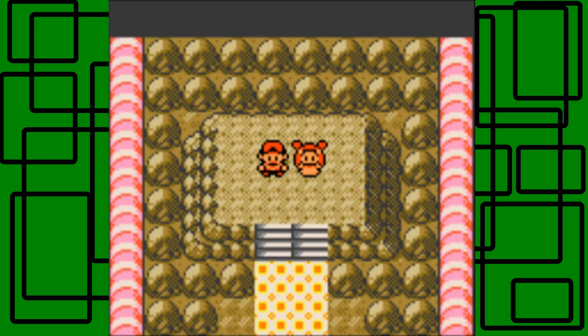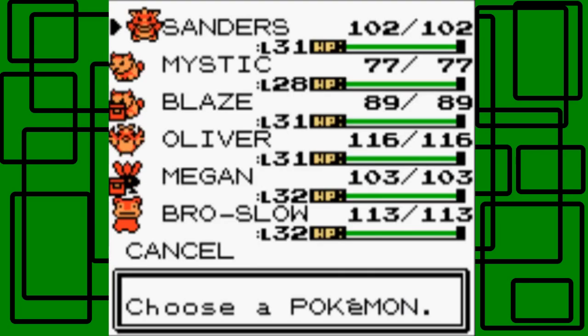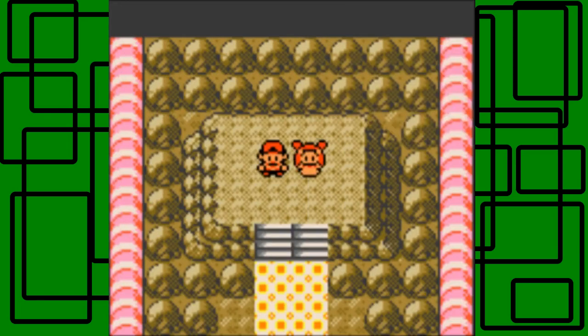I think it took Meganium, or Megan, two Body Slams to faint his Primeape, so it wasn't really that hard to be honest. I have Sanders at front as you can see. And we're gonna take on Jasmine - we also delivered the Secret Medicine back to Jasmine in the Lighthouse, and we started the episode off with getting the Secret Potion from the Pharmacy in Cianwood from this one guy with cool sunglasses.